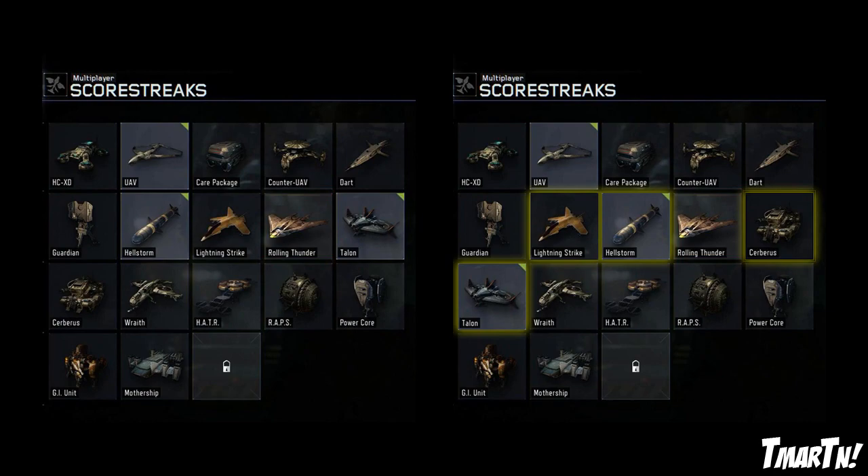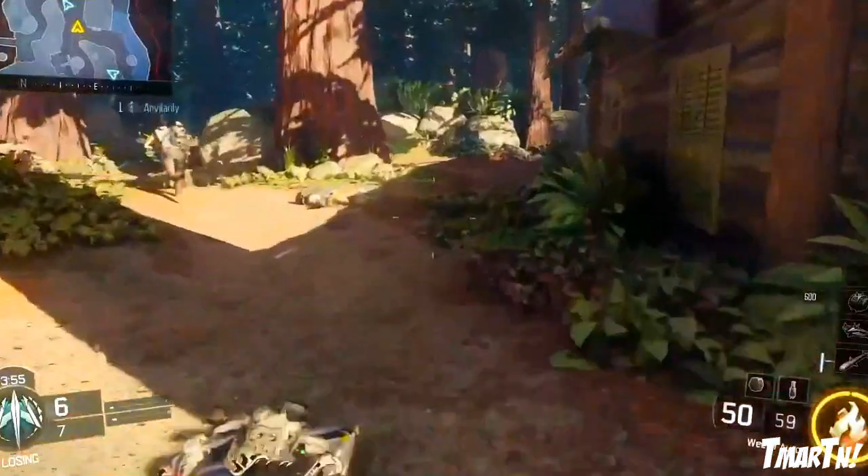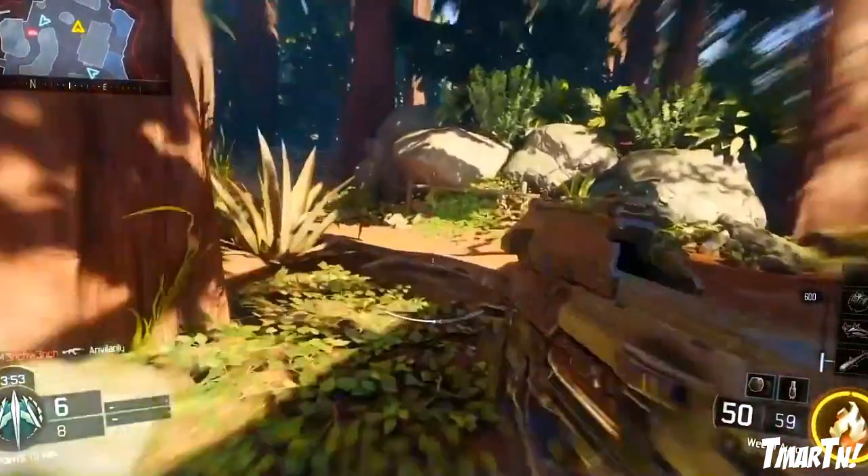Overall I agree with these changes. I feel like the Hellstorm is more powerful than the Lightning Strike, so you should get the Lightning Strike first. I also like that the Talon is now after the Cerberus. The Cerberus is decent, but it's a ground-based robot that rolls around and shoots rockets and bullets. The Talon can fly around, cover more ground more quickly, and honestly the Talon was one of my favorite score streaks in the beta — it absolutely wrecked people.